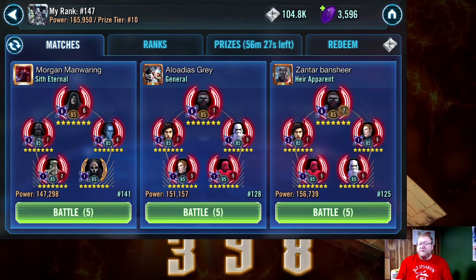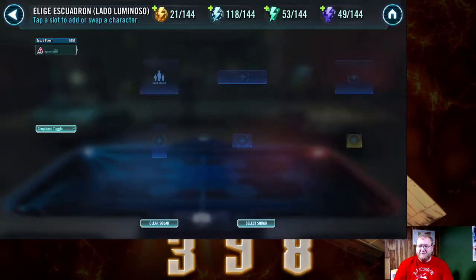You never know what's coming — Lord Vader is on the horizon — but I did let myself drop in arena for a little bit so I could get some good mixed teams in here. We're going to start off with the standard Supreme Leader Kylo Ren with crew, including the Sith Trooper and General Hux.